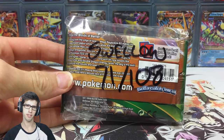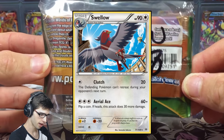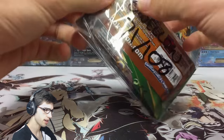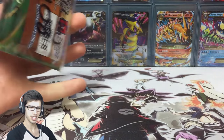My competitive pick for this week is Swellow — it is a regular rare, number 71 out of 108, as you guys can see I've written it on my pack bag. So there's nothing on the front, just that one there, so let's start busting into it — let's rip the seal and let's get into it.